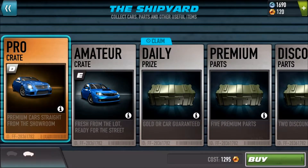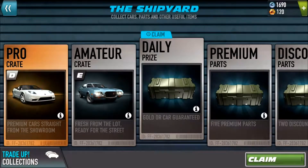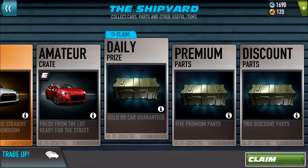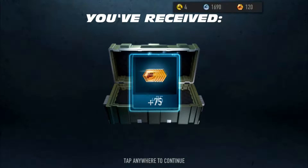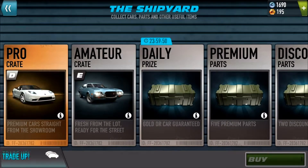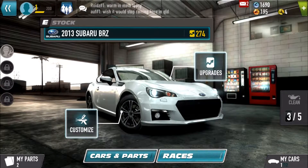We have a red button which means that we can claim our daily prize, which is a gold car guarantee. Not a gold car, but a gold car guarantee. Let's see what we get. I guess that's 75 gold. I'm assuming that's going to be a nice amount and then we need a day for that. We aren't going to be getting any premium cars or anything like that.